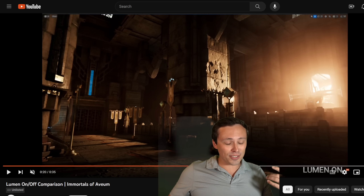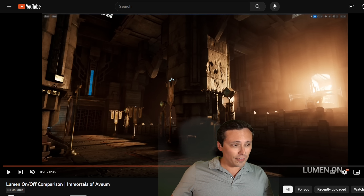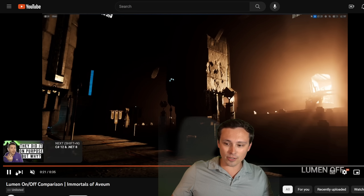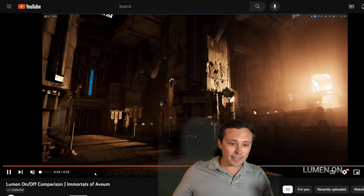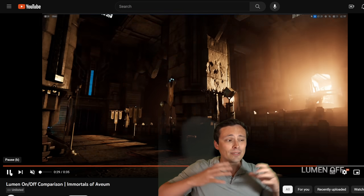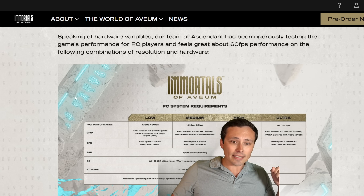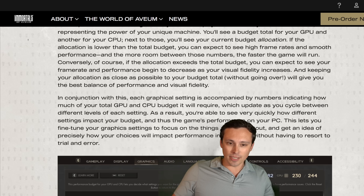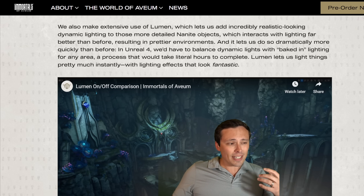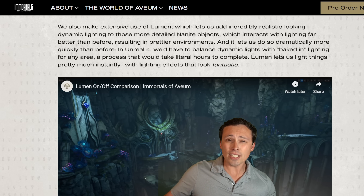What is Unreal Engine 5 doing? One big thing is the Lumen lighting system. They give some on/off comparisons here — this is a scene in Immortals of Avium with Lumen on, and here's Lumen off. The Lumen lighting system delivers a lot of the actual global illumination and bounce lighting without developers having to bake it in. I'll link this source in the video description.